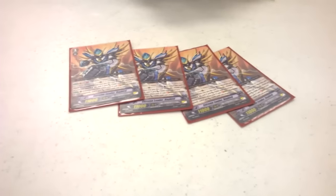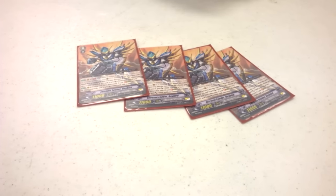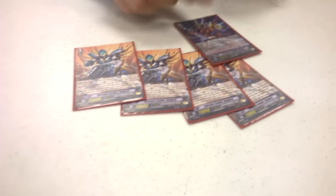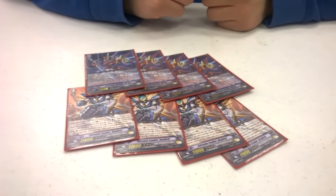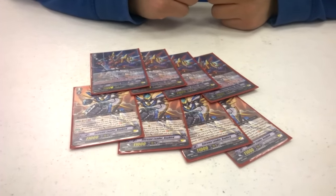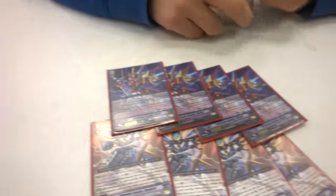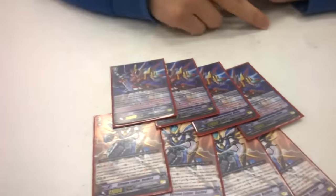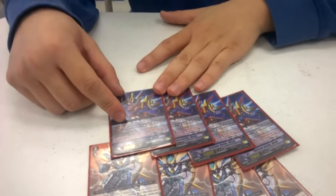For grade threes I run four Raybirds — just for the on-stride effect, the plus 5K, so a rear-guard attack hits for at least 31. Next I run four Victors. His skill on ride: counter blast one, and whenever a unit or G unit attacks, you stand a unit and give it plus 5K. Works really well.